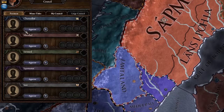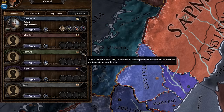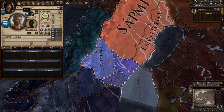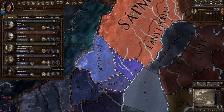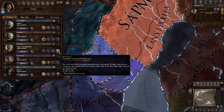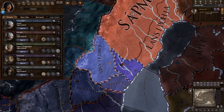Harry wants to become exalted among men and have so much prestige that his name lives on in the annals of history. Now we need to pick a council — these guys are going to be helping us with our day-to-day running of the country. The only member of the council which truly matters to us is going to be the steward, so we need to make sure we hire a very good steward. Yungvar here has 15 stewardship and consequently he's going to be perfect. We're going to appoint him as steward and there we go, our council is formed.